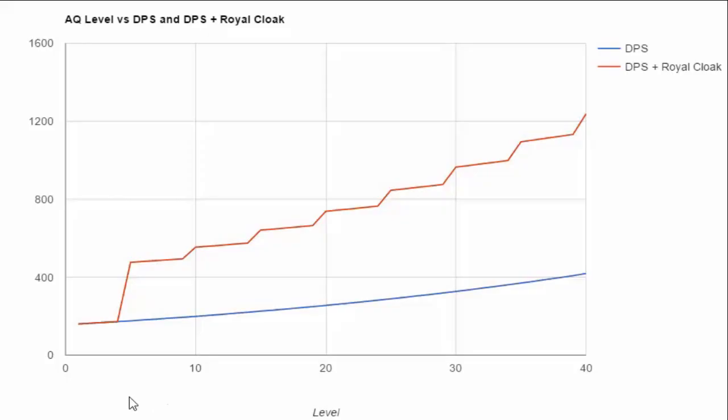Here's a chart I created showing the progression of the Archer Queen per level. From level 1 through 4 she doesn't gain much, but at level 5 she gets her ability, which is her main attraction. So if you don't have your Archer Queen at level 5 yet, do so immediately because that's when things get better. At level 5 her DPS skyrockets with her ability — her DPS is 176, but with her Royal Cloak ability it goes up to 476, about two and a half times more.